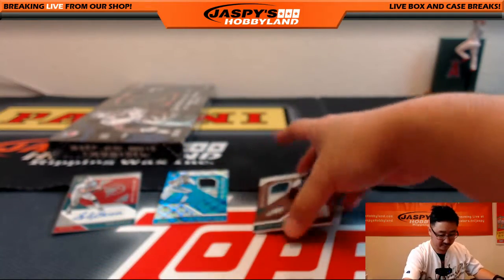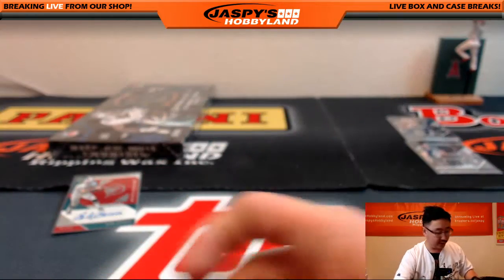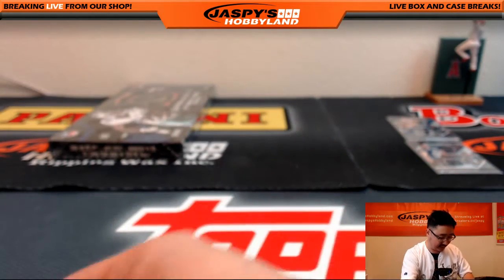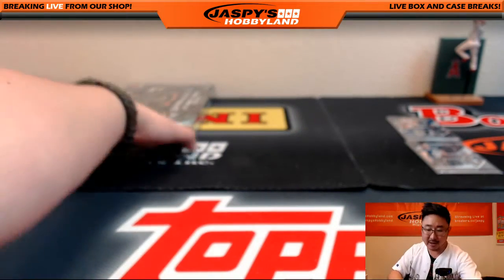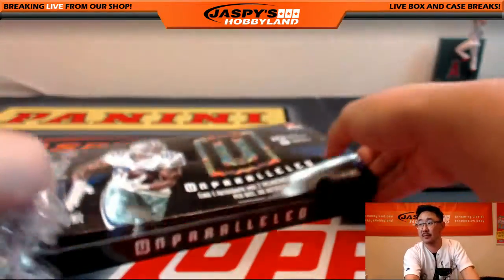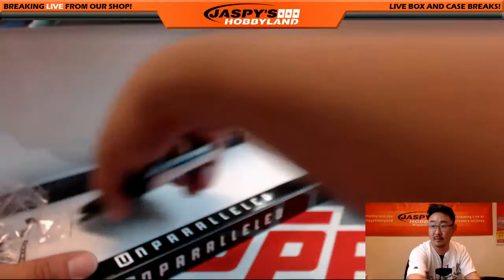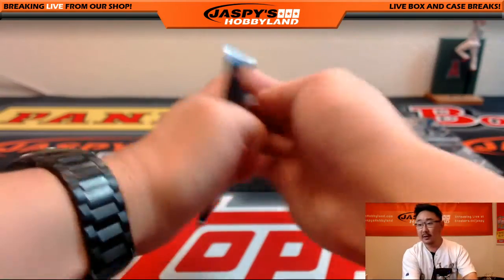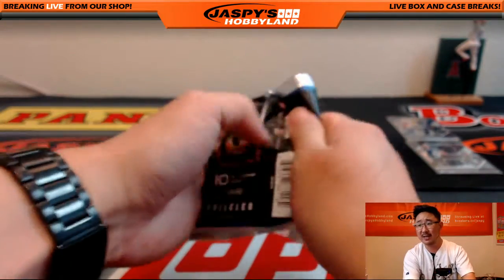Odell Beckham Jr., Carson Wentz, Devin Funchess — and one of the bigger hits of the break: the 3 out of 5 Bob Greasy was nice, and we pulled a nice 4 out of 5 Corey Coleman earlier. Last box — a couple randomizers, then giving away $75 of break credit. That Coleman is sick — great color, great patch. This sort of feels like the cousin of Spectra, and I think Spectra Football is coming out soon, maybe in September. Looking forward to that.